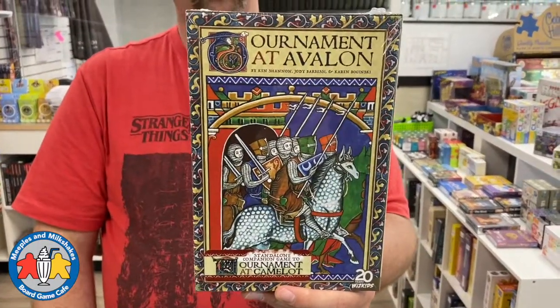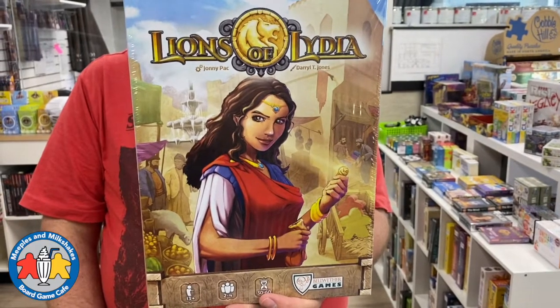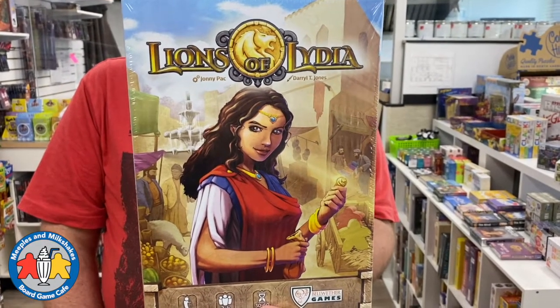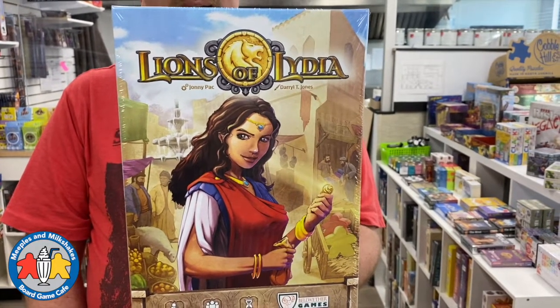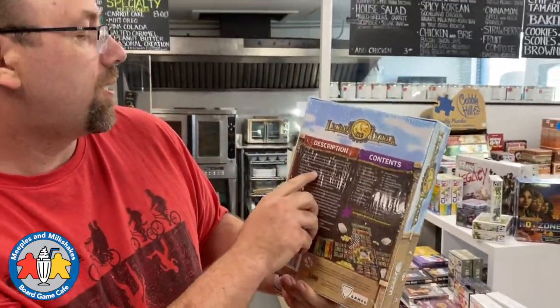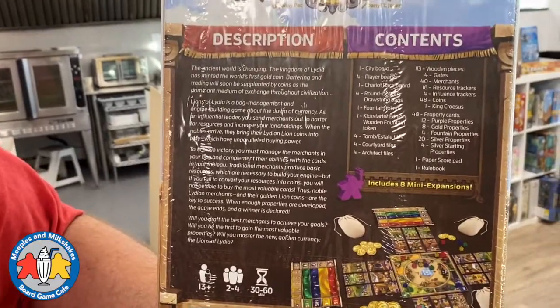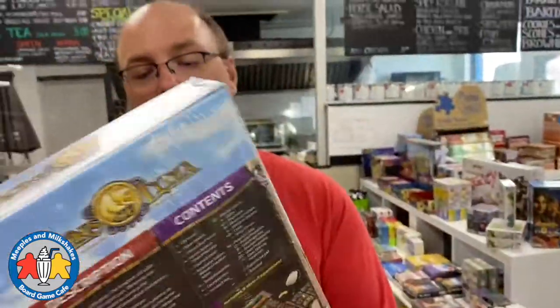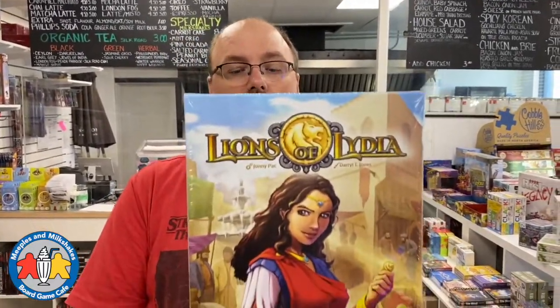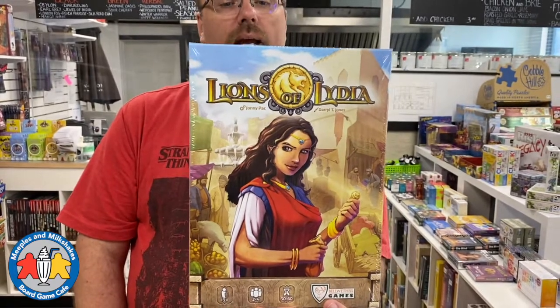Another copy of Tournament Avalon — I talked about that earlier. And then two copies of Lion of Lydia — a new game I ordered so long ago I've since forgotten much about it, except that it's designed by Jonny Pac, a designer I'm a big fan of. It says here it's a bag management and engine building game about the dawn of currency — will you draft the best merchants, gain the most valuable properties, and master the new golden currency, the Lions of Lydia? Looks very cool, and I'm always excited to see a new game from Jonny Pac.